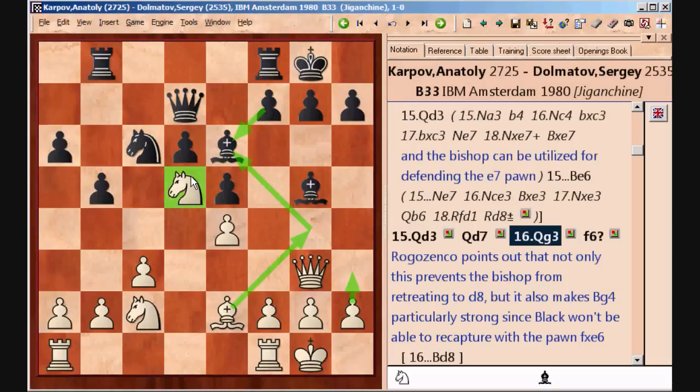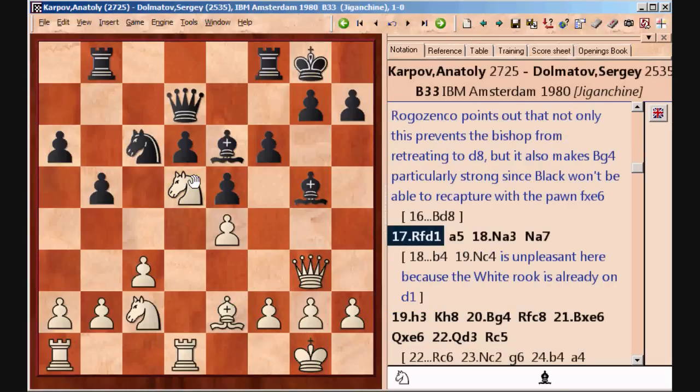After f6, this becomes impossible because now the pawn has advanced. This gives Karpov a very reasonable plan of trading off these bishops so that he can increase control over the light squares. So naturally, he first puts pressure on the d-file and later will go ahead with the plan of swapping the bishops.